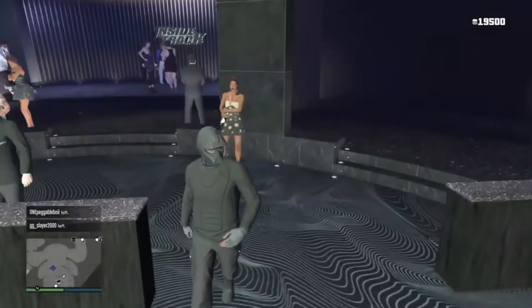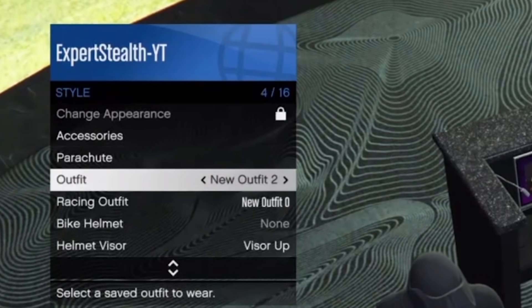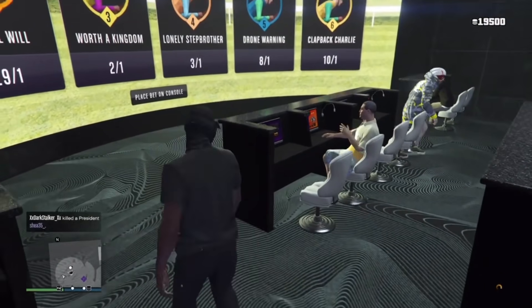Once you get here, before you sit down in the chair, you need to save your game. Go over to Style and change your outfit — what this does is it saves your game, just in case you lose your chips and need to get them back.